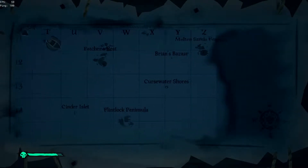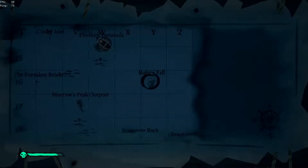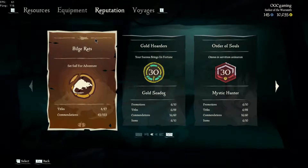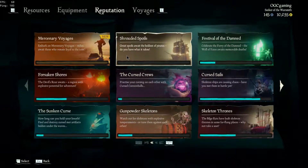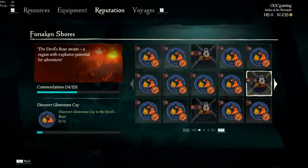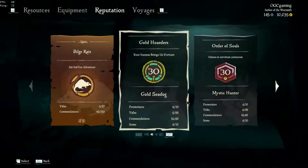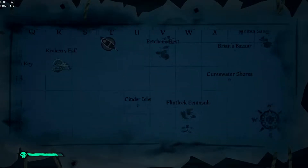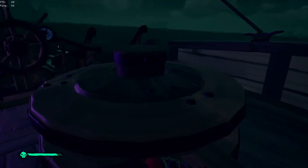Straight away, we're gonna be doing some more Sea of Thieves. We're gonna explore the Forsaken Shores a bit more. We've got to do Ruby Spool, Bluestone K, and Brimstone Rock — those are the three irons I missed. So let's get these. Let's set sail!